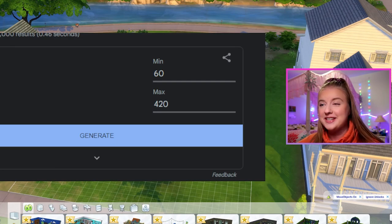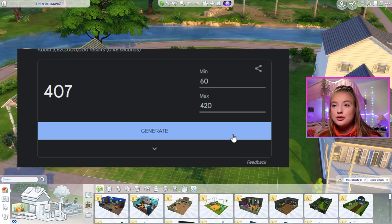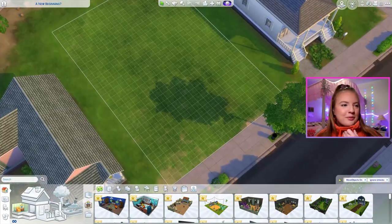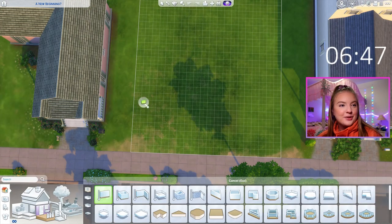And no, I have not built the walls yet — so that's part of it too. For our entryway, we get 407 seconds. That's actually one of the longer amounts of time. So let me put that in my timer and let's go.